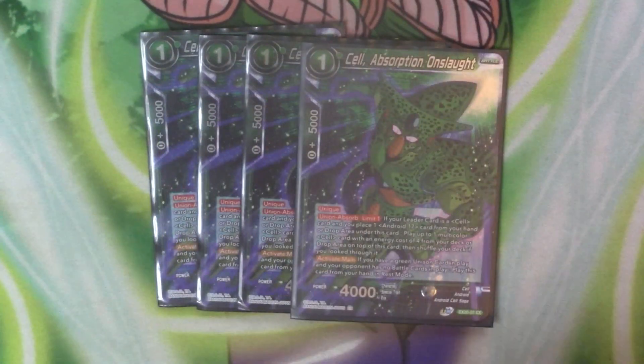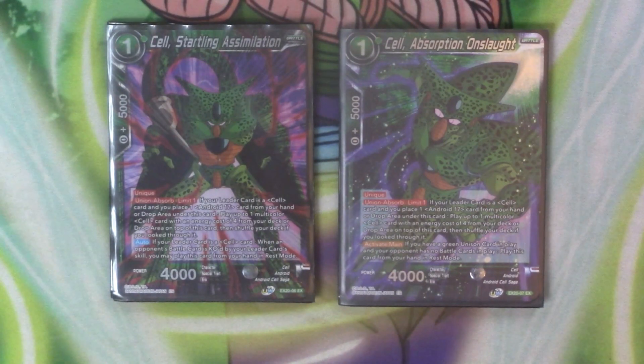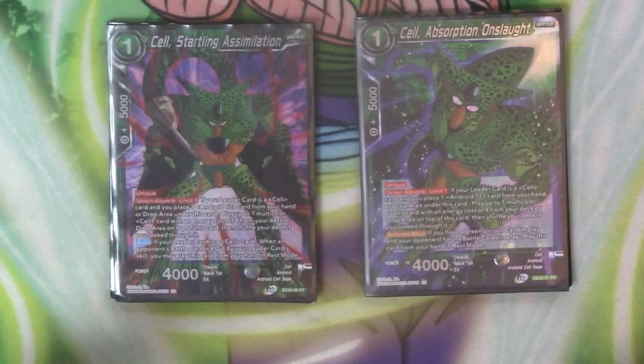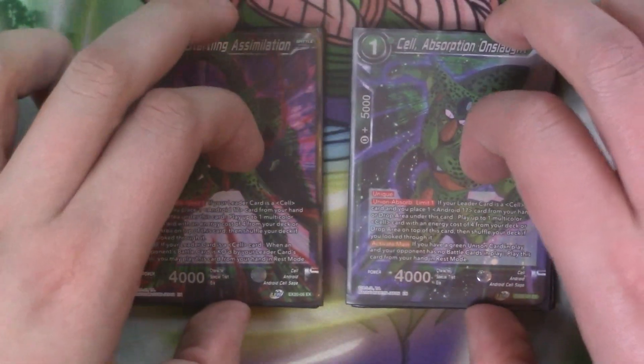Our next one drops are our one cost Cells — Cell Absorption Onslaught and Cell's Starting Assimilation. The only major difference is this Cell has an auto and this one has an active main. The active main: if you have a green unison and your opponent has no battle cards in play, you can play it in rest mode. The auto Cell: if your leader is Cell, when one of your opponent's battle cards is KO'd by your leader's skills, you can play them out in rest mode. They both have Union Absorb, limit 1 — if your leader is Cell and you place a 17 from your hand or drop under this card, you play up to one multi-card Cell with a cost of four from your deck or drop. They're your ways to get into the four drop, and then the four drop gets into the eight drop.